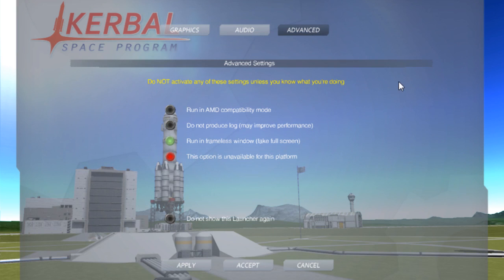We also get this advanced tab, which is new — this wasn't in the Point 21 game or previously. A few different things. Do not activate any of these settings unless you know what you're doing. Run in a frameless window. This is the answering to a prayer I've been subconsciously wishing for. Frameless window — you have no idea how hard it is to record in a good full-screen resolution without this option. Every single game developer, if you're watching this, make this an option. And thank you very much, Squad, for making it an option.